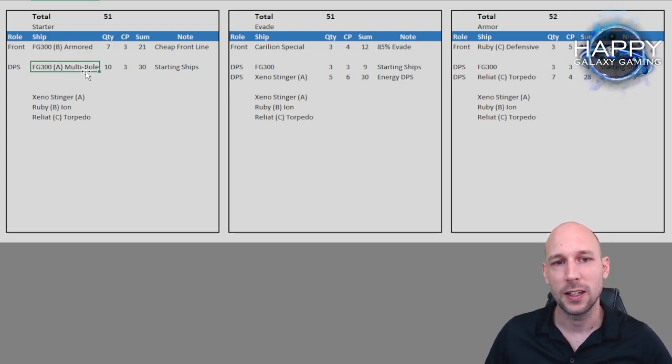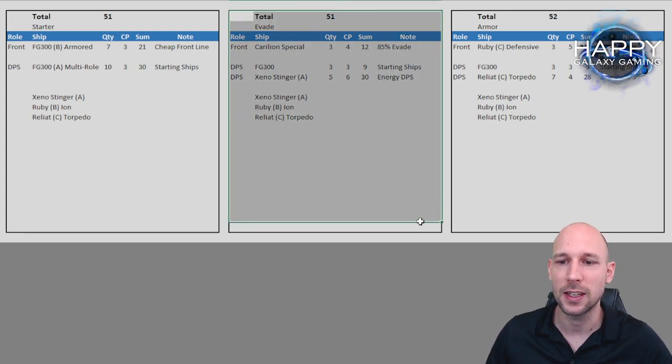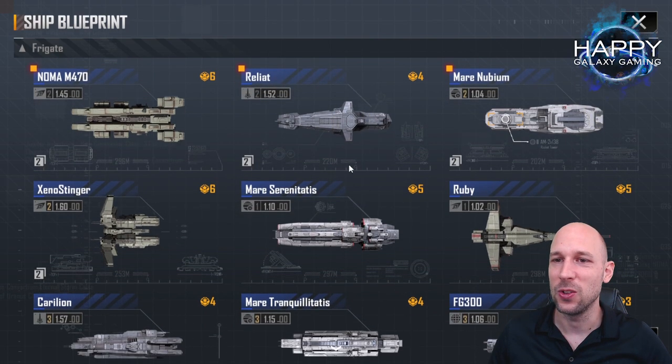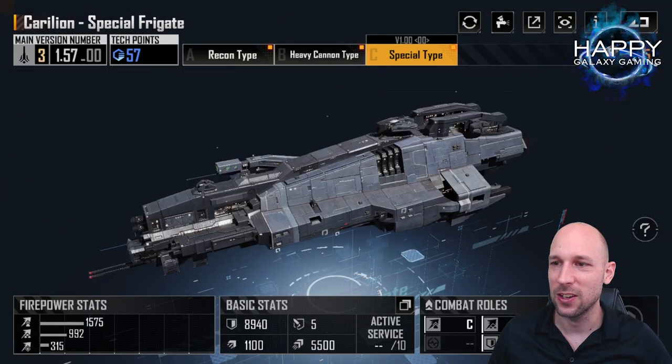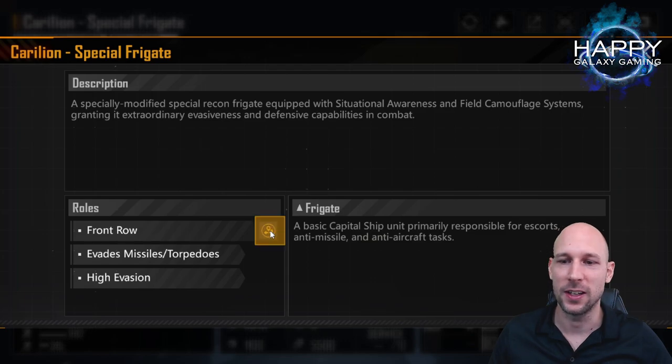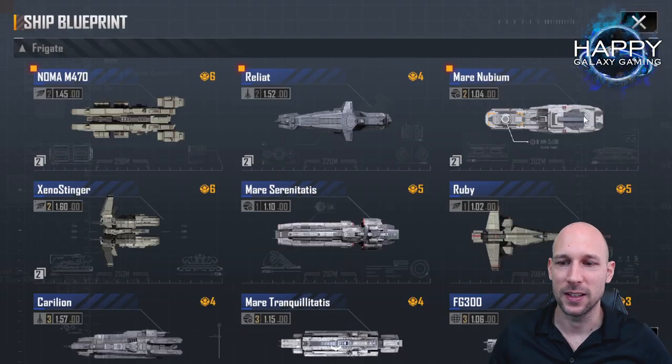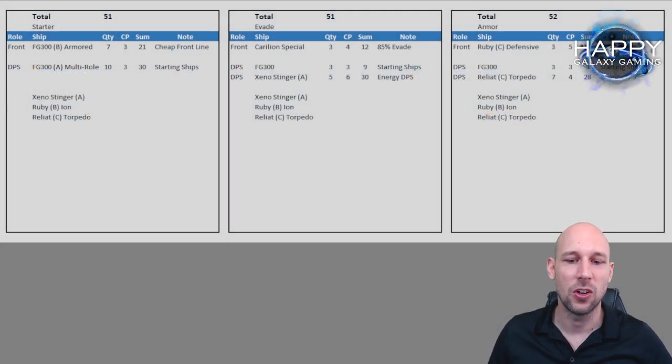For me I will go with Carillion Special in the front row — that's the second setup example. It's a high evade ship. High evade means it gets less damage, lower chance of getting killed, which at the same time reduces your resource cost. The special type is also front row and has emergency evasion. It evades missiles, torpedoes, and some energy weapons, so it can evade everything very very well. You already see the CC weight skills are really great.